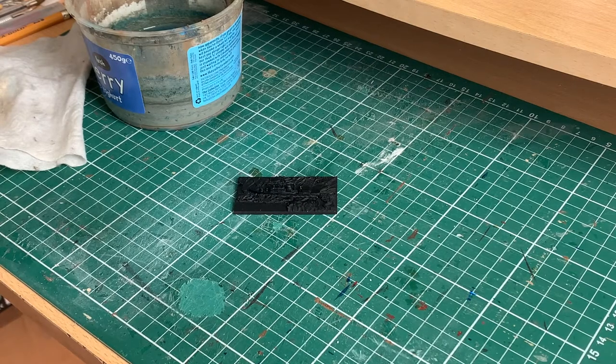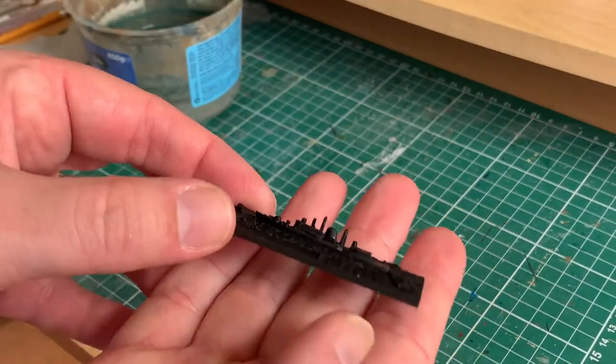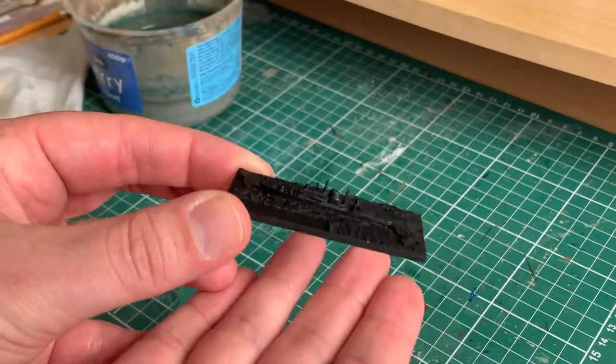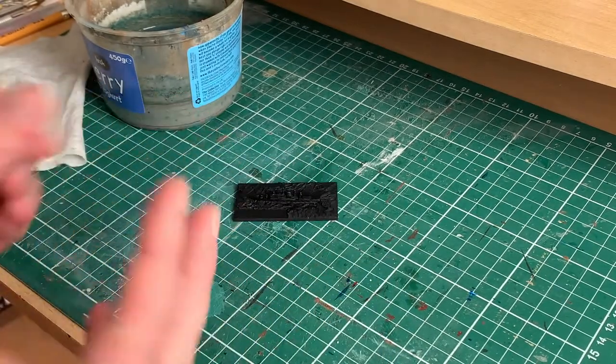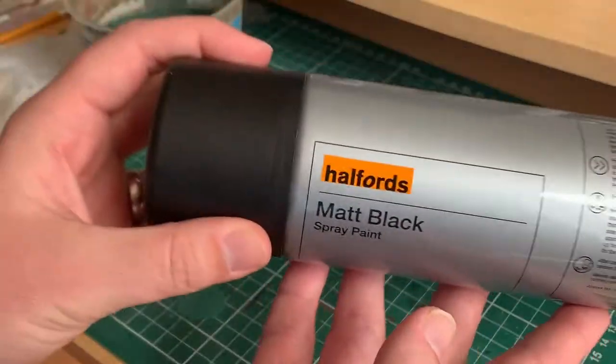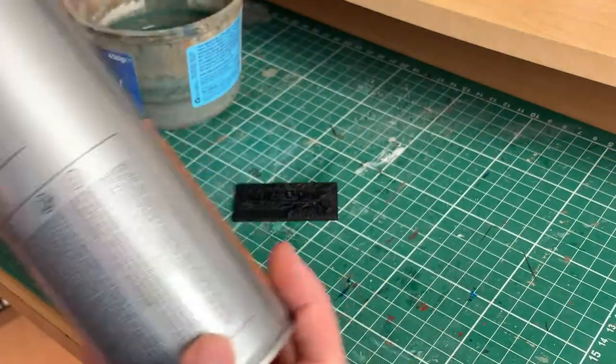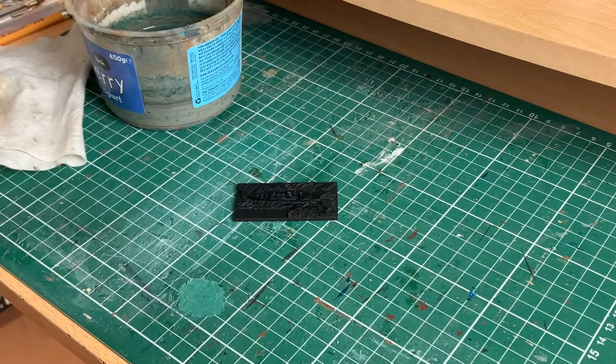Once I'd completed it, I put them all on a bit of cardboard, took them outside and spray-painted them with a black primer. You can get all sorts of different cheap black primers — they just come in rattle cans. The one I've used is the Halfords Matte Black, which is relatively cheap and a can lasts me quite a long time. I usually pick up a grey one as well. Funnily enough with this project I actually ran out of black, so I need to get another can before I do any more priming.